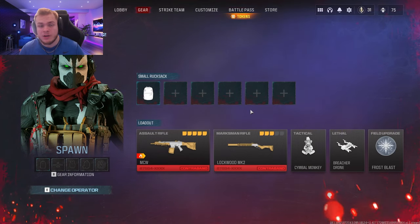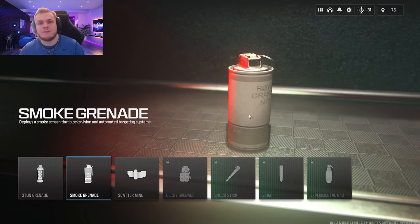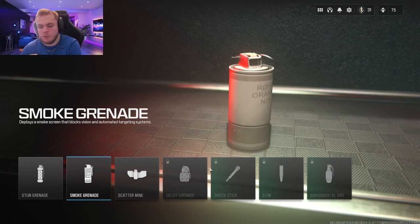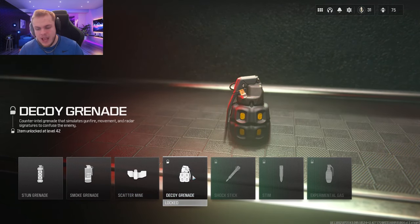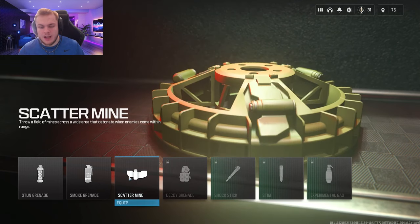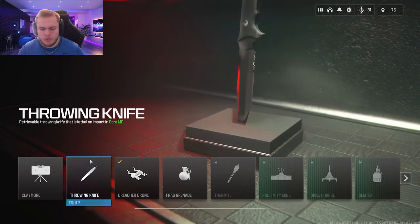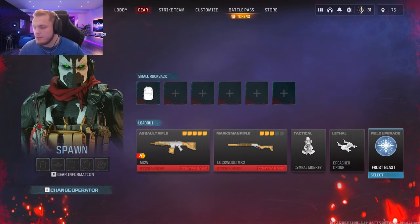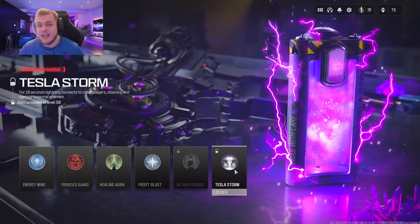This is very important: go to the tactical area. You'll find several monkey bombs in the game — if you have one, keep it. If not, use decoys first, or the scatter mine depending on your level. If decoys are unlocked, use decoys; if not, use the scatter mine. For lethal, it doesn't matter — breach drone or throwing knife is recommended. For the field upgrade, Frost Blast is really good, or Tesla Storm if you have that unlocked.